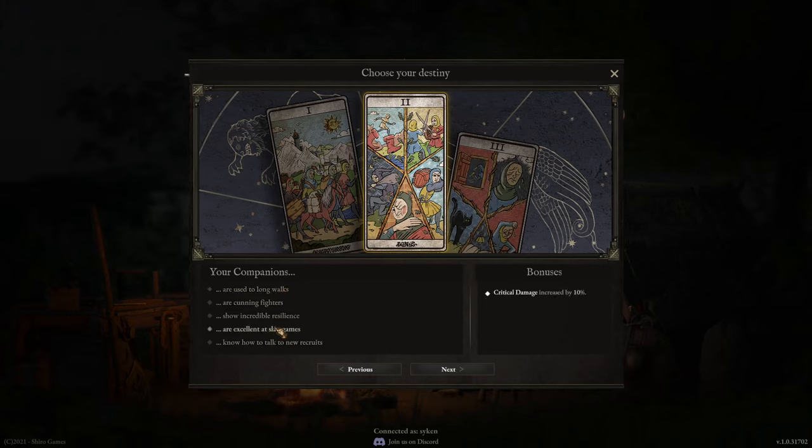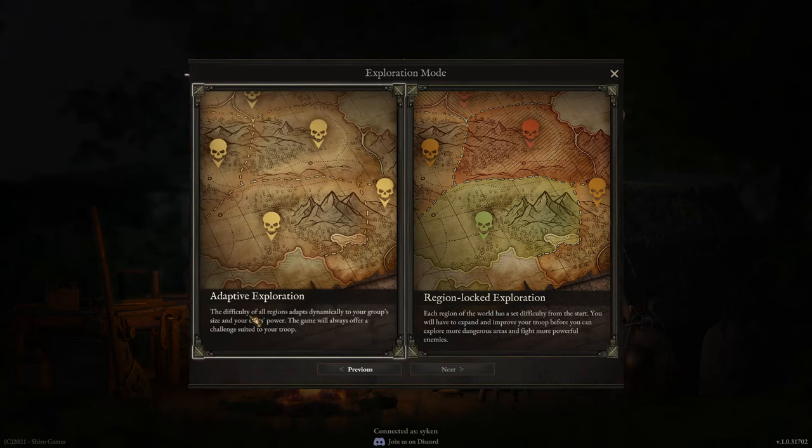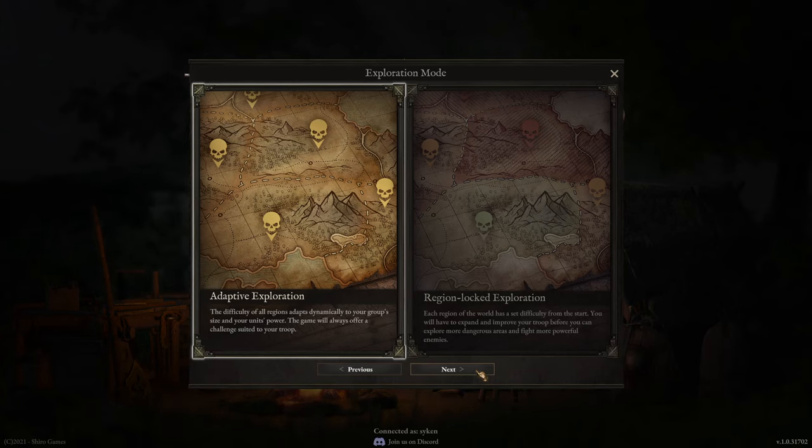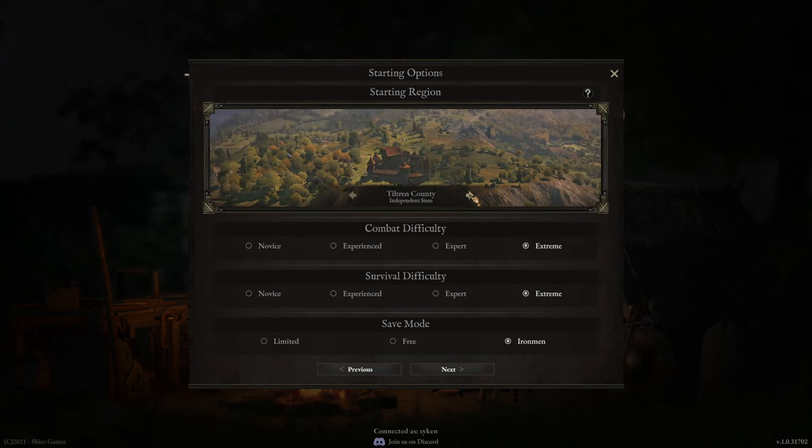We're going with critical damage increased by 10% — it's great — and as a flaw, each companion's carrying capacity decreased by one. To pull off what I want to do, we're going with adaptive exploration mode mainly because the game can be quite long. Region lock mode might prevent us from immediately going south, but that's exactly what this playthrough is about: the new DLC content. We're going with extreme combat difficulty, extreme survivability, and Iron Man mode.